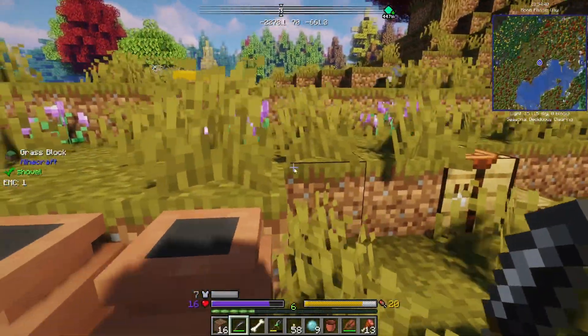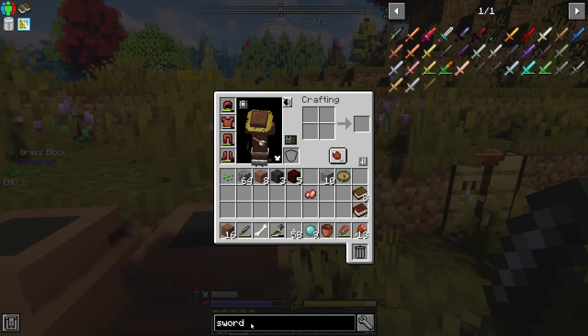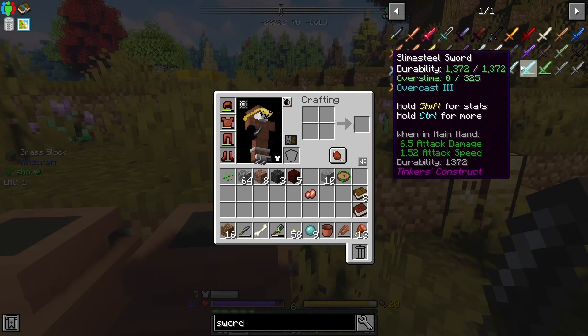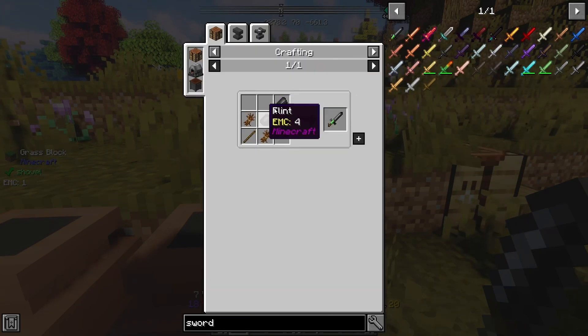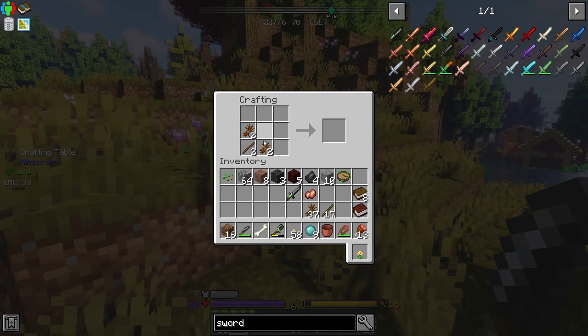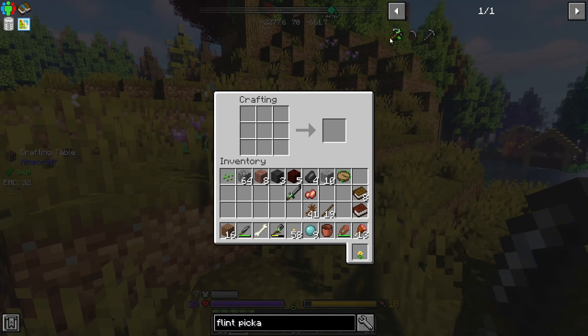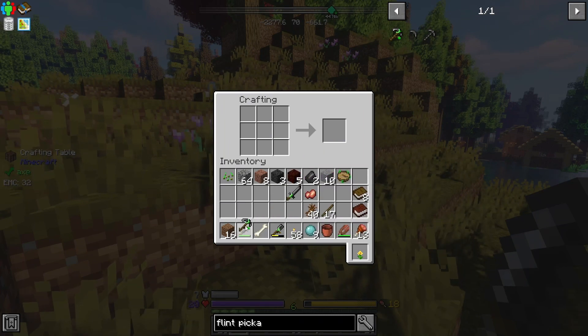Alright, let's craft another pickaxe and a sword. I'm assuming the only thing I can make right now is a flint sword. There's a lot of swords here, but I think the only thing I can make right now is flint. Yeah, alright, let's head back down.